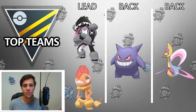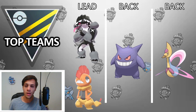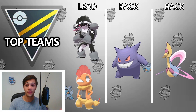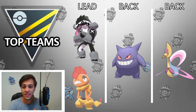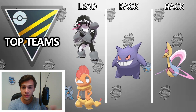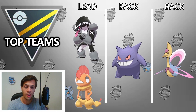Obstagoon, Gengar, Cresselia is the line he ran, which could be considered a pretty cheap team — no XLs in this team. There's one Legendary though, which is kind of expensive. But compared to a lot of other Open Ultra lines, this is relatively cheap. You could also consider going Scrafty in the lead instead of Obstagoon. Obstagoon helps a lot versus opposing Scrafties and opposing Obstagoons, because Scrafty is way better versus Obstagoon, and Obstagoon is way better versus Scrafty.